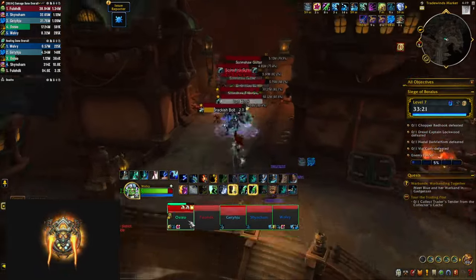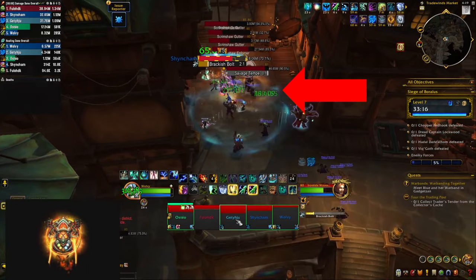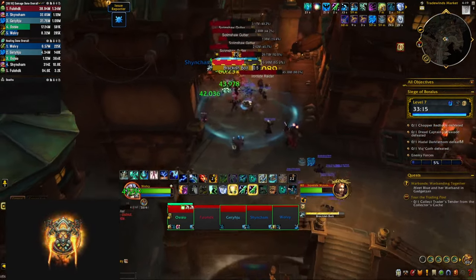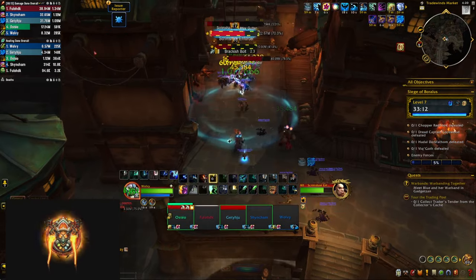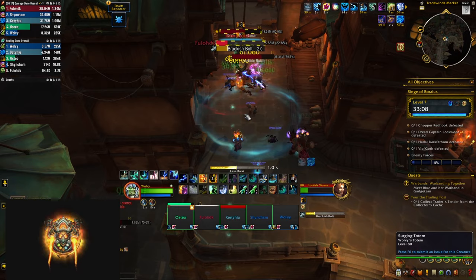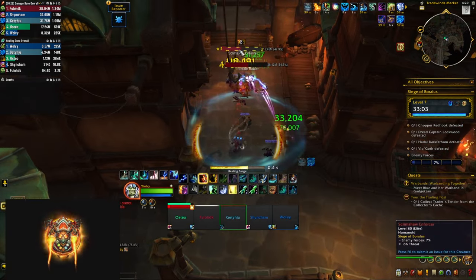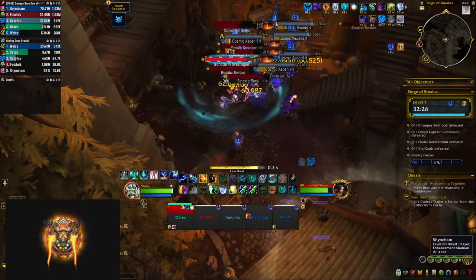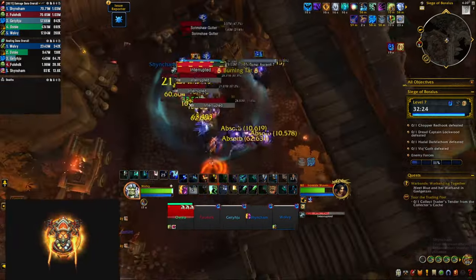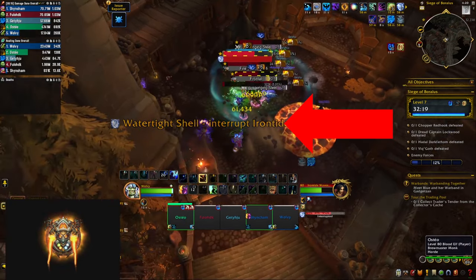In the first area you're going to meet the Irontide Raiders, which are going to hook you in and deal damage around them, then cast Savage Tempest — a whirlwind around them — so you need to run out and keep your distance. Interrupt the blackish bolts of the wave shapers but always save an interrupt for their water shield, which greatly reduces the damage they take and explodes for AoE damage once it expires. The bombers throw bombs and leave fire patches on the ground, so move away from those, and be careful of the enforcers who cast frontals every now and then.